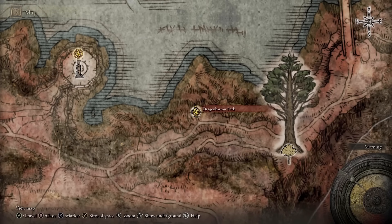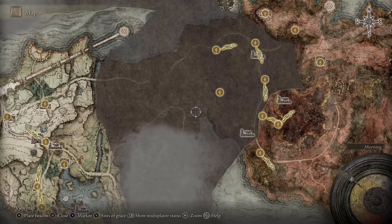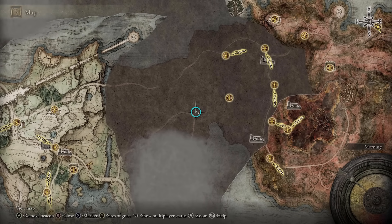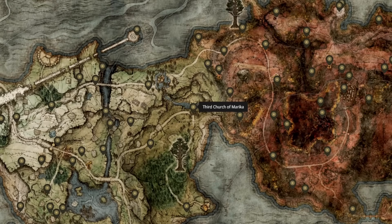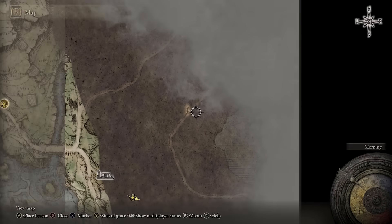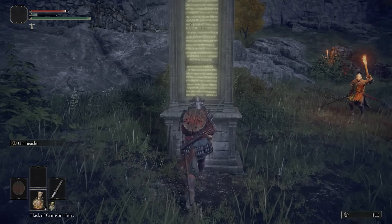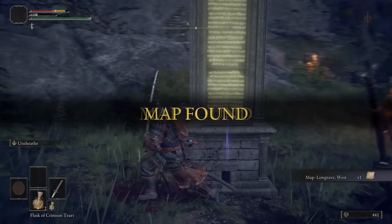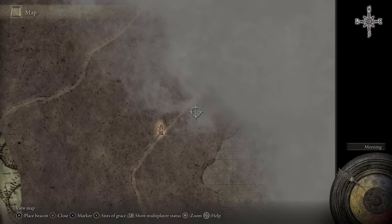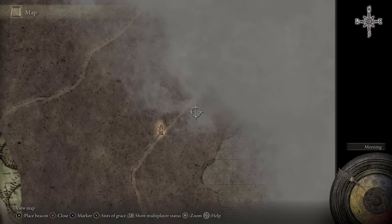For newbies, we're going to get that whetstone knife in the Gatefront Ruins and then travel to the Third Church of Marika. If you haven't unlocked your map details, I recommend finding the symbol on the map and picking up the map piece there to show the details in the area. I'll be honest — I wandered around lost for a long time not knowing this, wondering if I'd ever find the map for the area I was in.